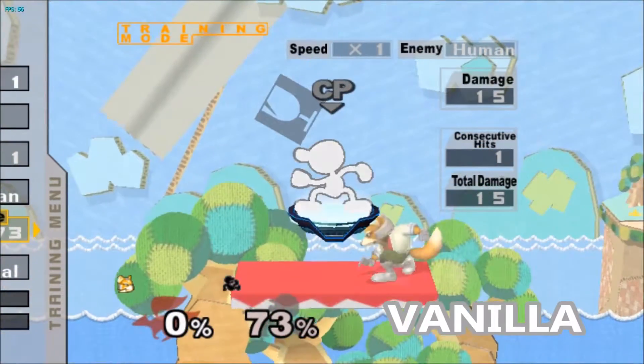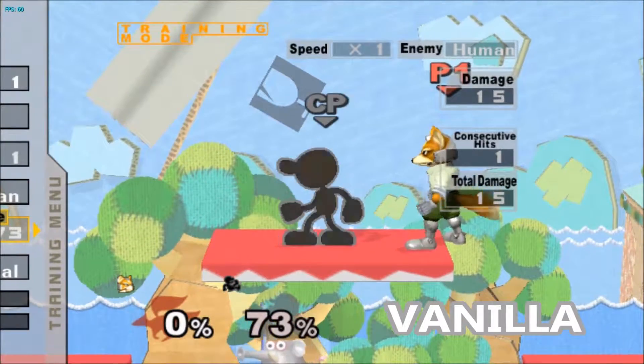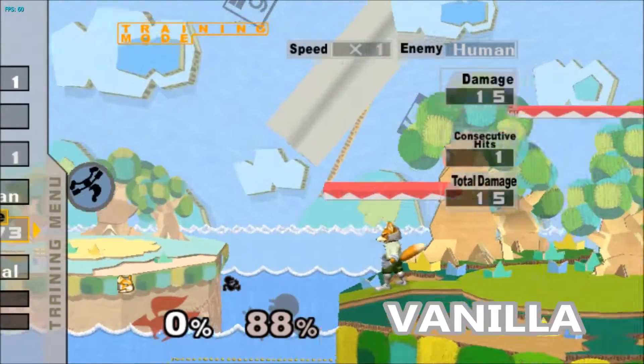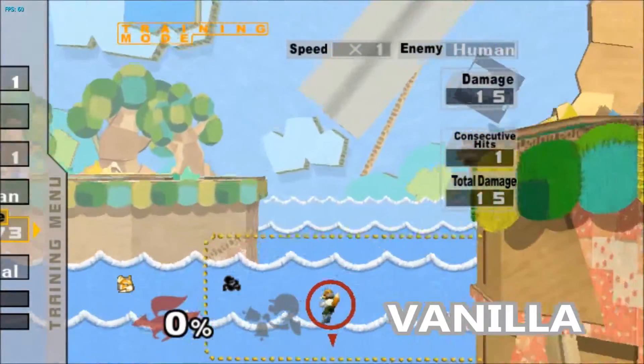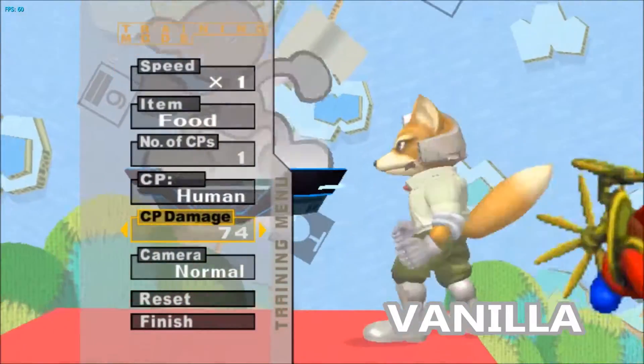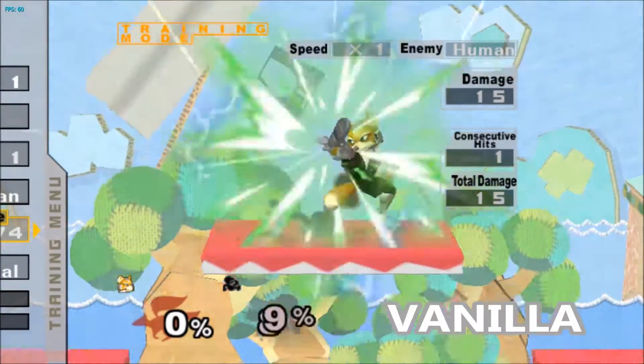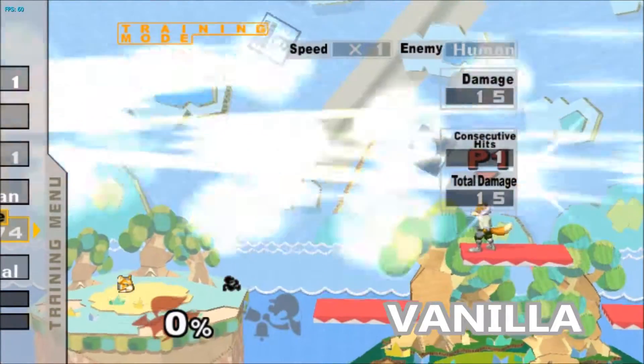He dies here at 79 damage from an unstaled Fox forward smash, instead of at 74 damage, which I'm showing here. So that's the change in weight — just 5%, a little bit of a change, not much.